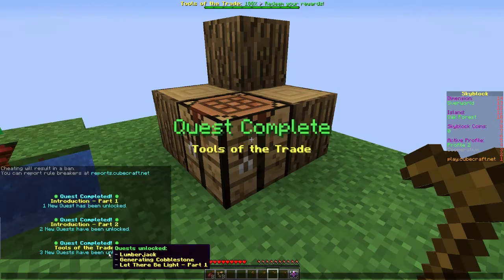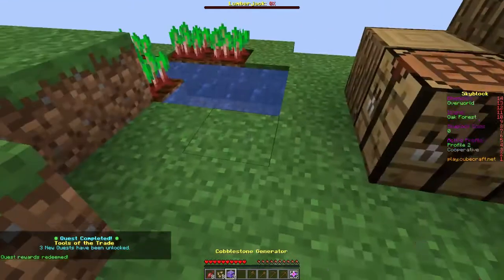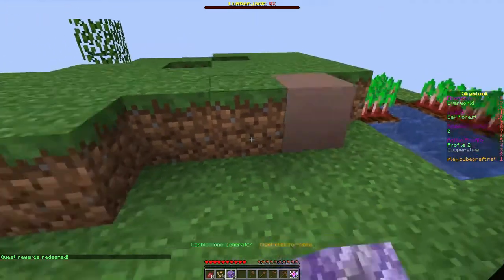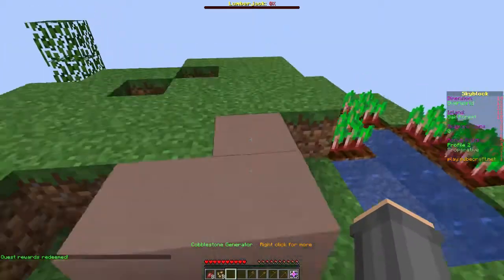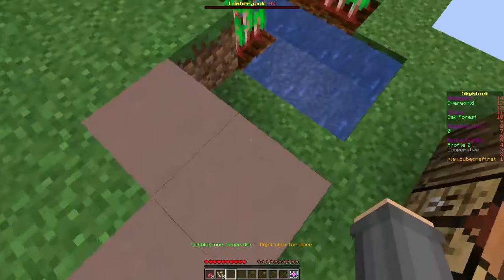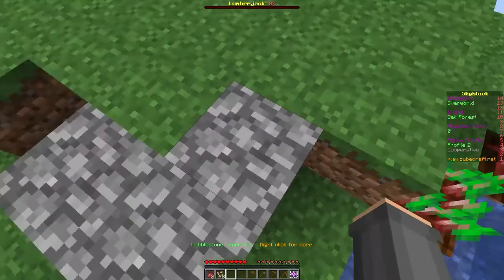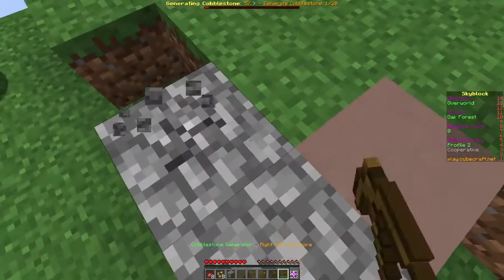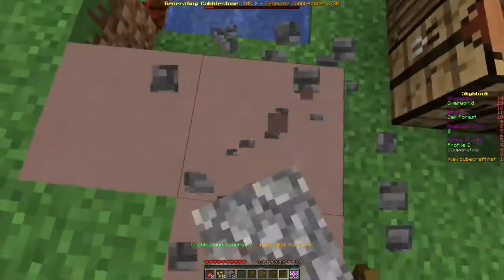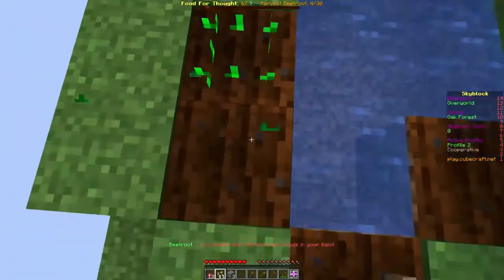We've got three new quests from that: Lumberjack, Generating Cobble, and Let There Be Light Part One. We can claim this one. Now we have three cobblestone generators. This doesn't look like cobblestone yet — because every certain number of seconds it turns into cobblestone. It's pretty cool. It's not like a minion — and there we go, now I can mine cobblestone.